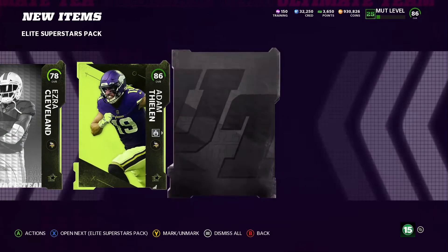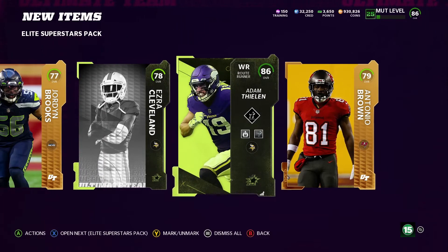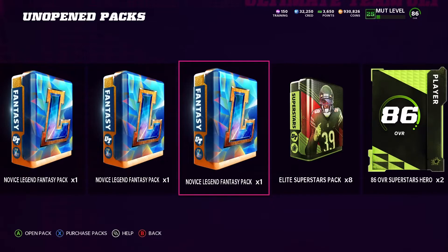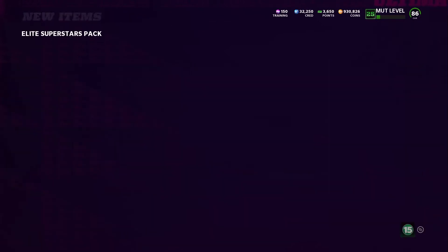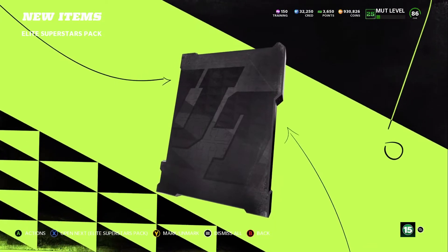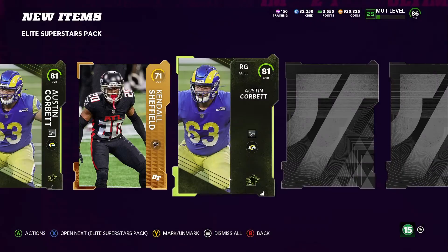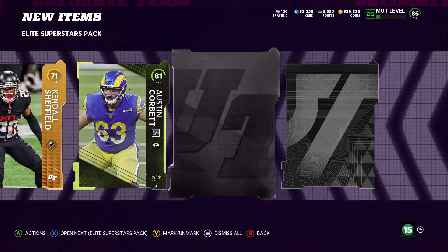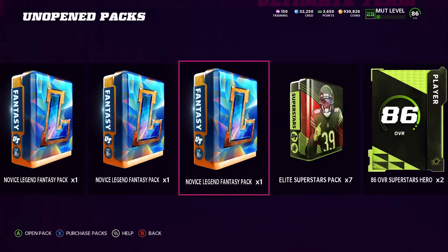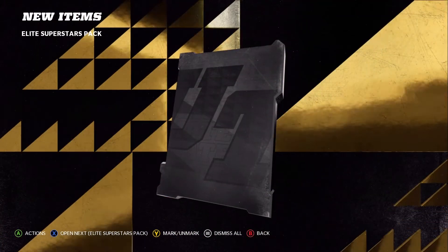We pulled an 86 Adam Thielen from that one — that was a big win right there. I wonder if you can use any one for all the sets — most likely. That is a big win. Okay, two of the same guy — they're 81 so whatever. We pulled the 86, and we're going to get two toppers of 86 — that's actually pretty good.